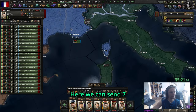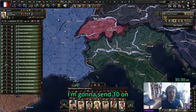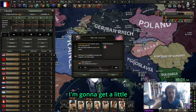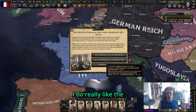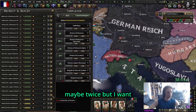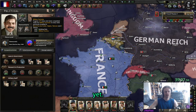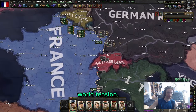Looking at fronts, 7 divisions will be able to hold here, send 7 to Corsica - that's honestly more than enough, 10 on the Maginot - easily enough. Get another fighter squadron and train them. Get a little freedom oil so we're ready for the war. Switzerland wants to help us a little. I do really like the 15 consumer goods factories and the 10% construction speed. Romania has already joined the Axis.